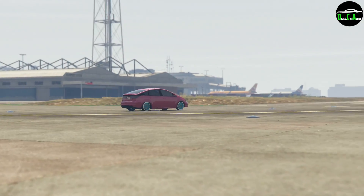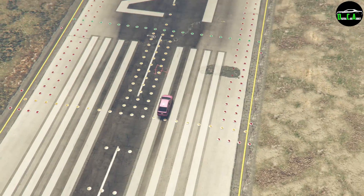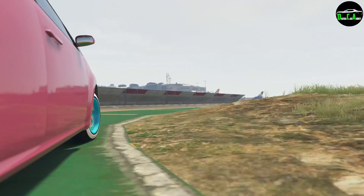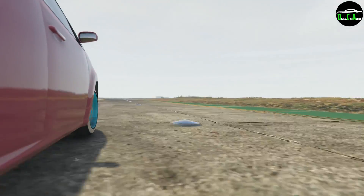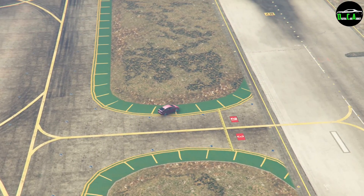Now onto the Compacts class we have the Dilettante. A lot of people make fun of this car but they don't realize how fast its hybrid drivetrain makes it. There's actually a triple turbo upgrade you can put on using the iFruit app which is a hidden little feature and it makes it wreck the Briozo. Just can't touch it. It's amazing.